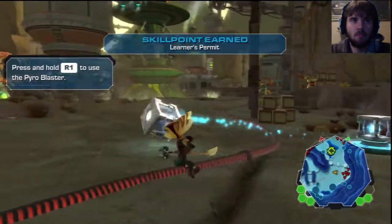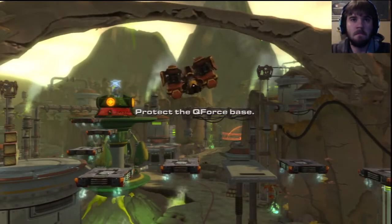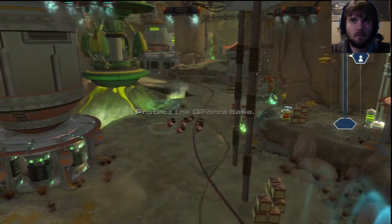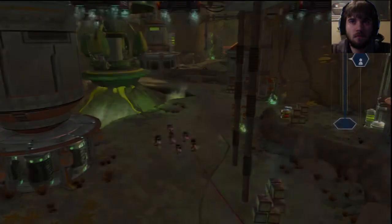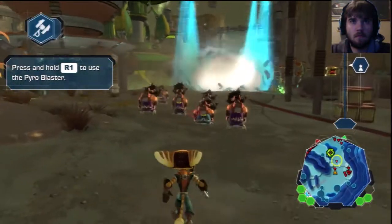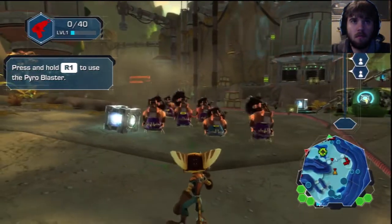I think I'm going to go with Pyroblaster. The Pyroblaster is now available. Alright. Enemy dropship now on approach — press build, R1. Shoot, I assume. Check the Q-force base, more enemies are heading to the base.